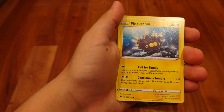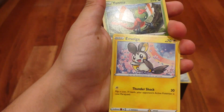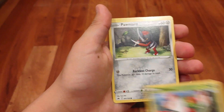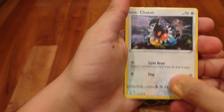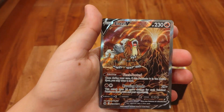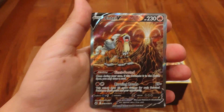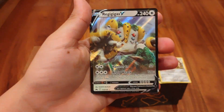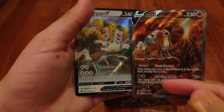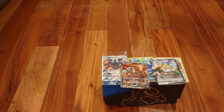Pack three: Water Energy, Fighting Energy, Pincurchin, Rescue Carrier, Bisharp, Amolga, Yanma, Pawniard, Kricketot, Chatot — and then, whoa! We got a V card — I think that's an alternate art. It's a V Entei. And then we got a V Regigigas! We got two really cool cards. Look at that Entei — that Entei alternate art is really cool!